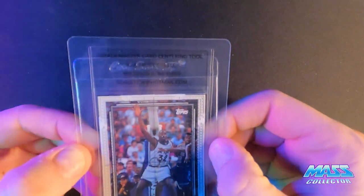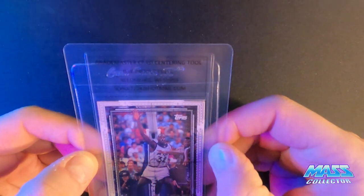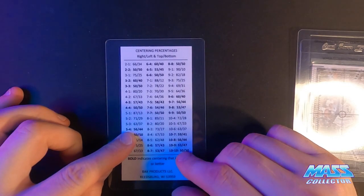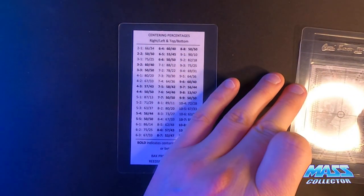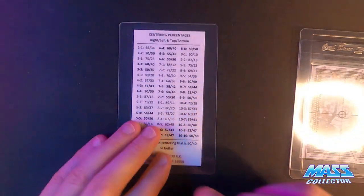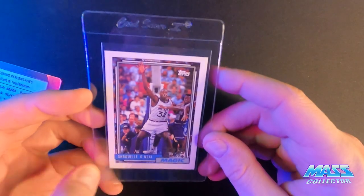The top looks like it's on between the three and the four lines, and the bottom is on a five. So we've got three and four on top and a five — we're good. Looks like it's definitely more towards the three than the four, so we pretty much got a three and a five. It's really close, but probably not enough to make a 9. But if it makes a 9, everything else looks pretty good — that's a decent grade for it.